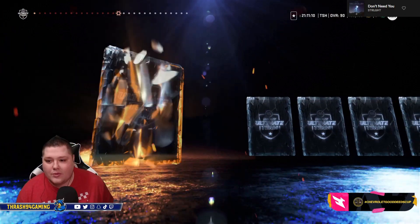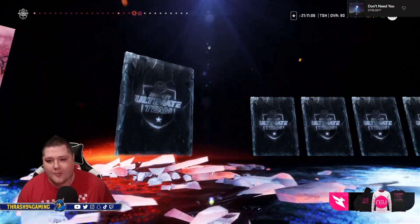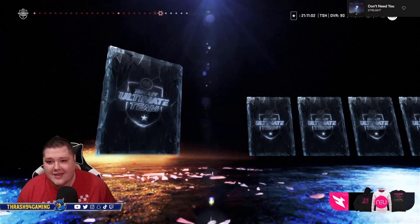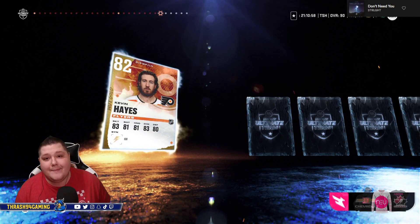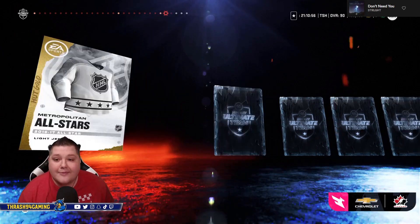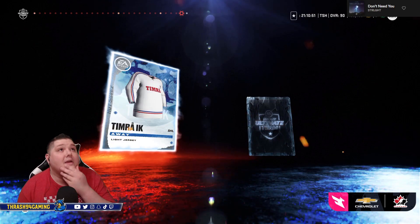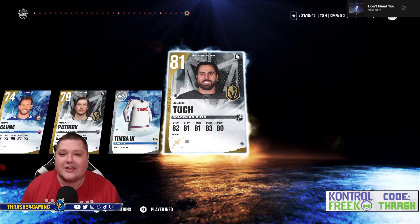Come on! We got Josh Norris — that's two. Come on, give me that purple! We got Kevin Hayes. We got one more 81 or better guaranteed — EA, I'm getting married, I'm gone, help me out with a huge pull. It's gonna be the final card in the pack. EA, hook me up with a master — no, you're gonna give me Alex Tuch instead.